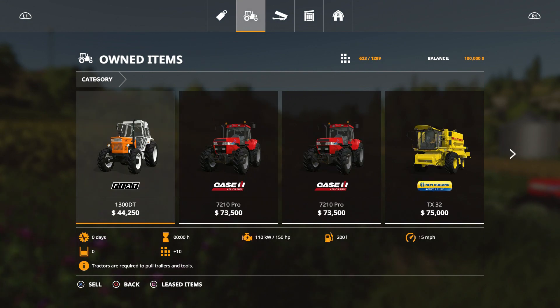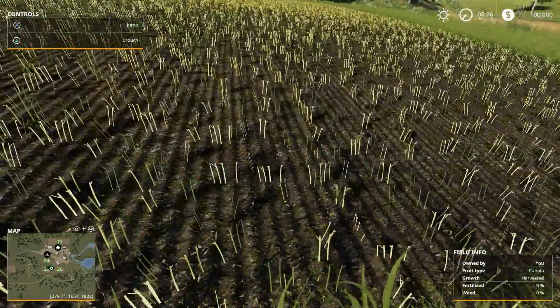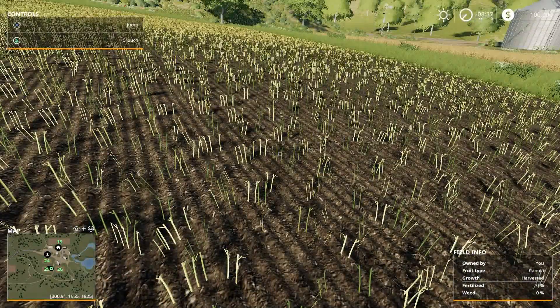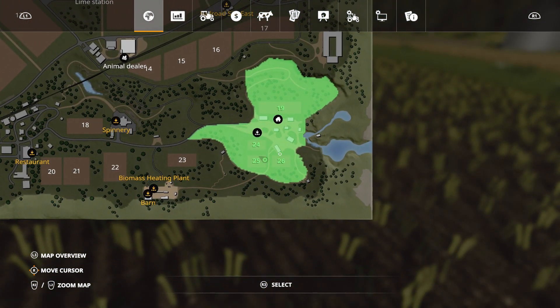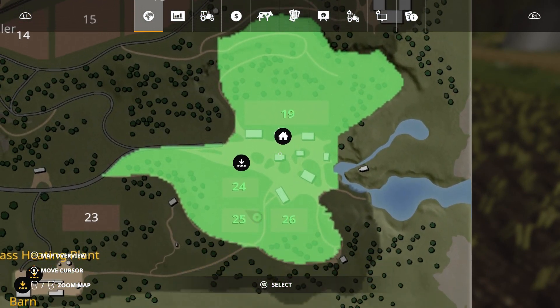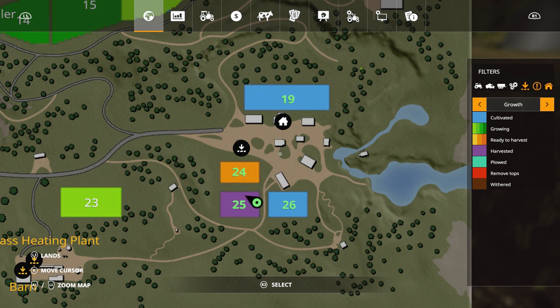Alright, so we're started. That's our beginning. There are all our items. We've got a field owned by me. Let's check out our map real quick. So we own fields 24, 25, 26, and 19. Nothing in 19, nothing in 26. Field 24 has wheat, and 25 looks like it has canola — not too shabby to start off with. Fields 19 and 26 are cultivated, 25 was harvested, and 24 is ready to harvest. Okay, so we'll have to get started on that.